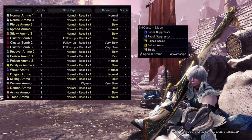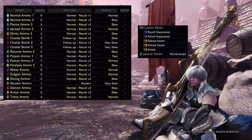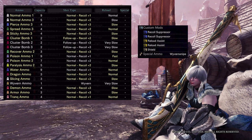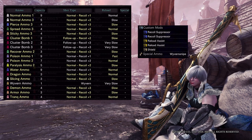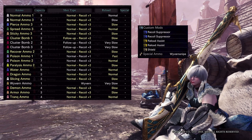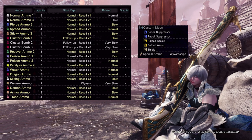A weird thing about this HBG is the water ammo — it's recoil plus 1 without any custom mods and can reach fast reload with 3 reload assist mods. So is it a potential water cannon anti-saffy shield HBG? No. I tried, but it just sucks so bad.